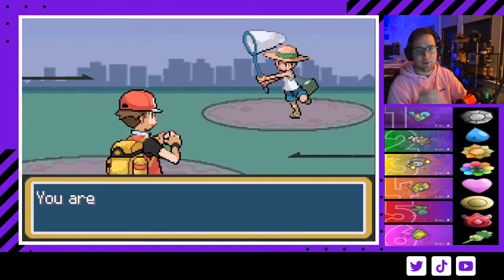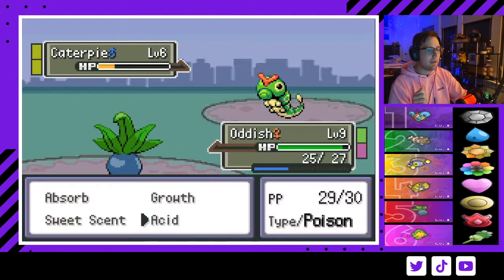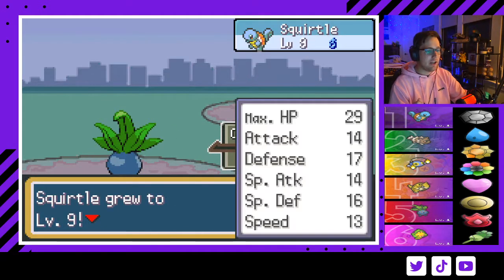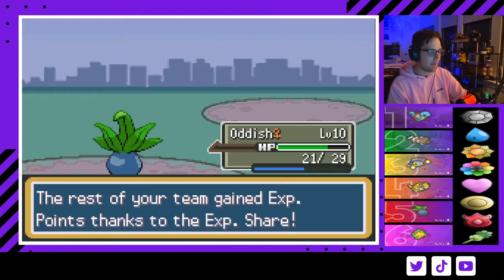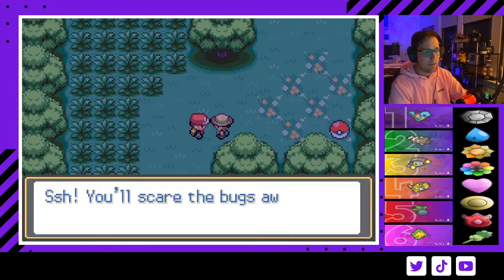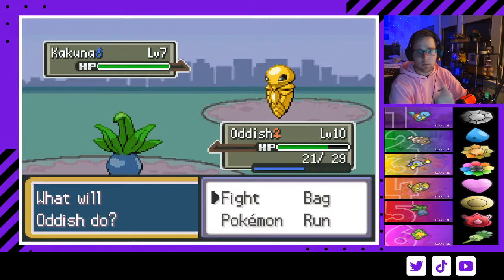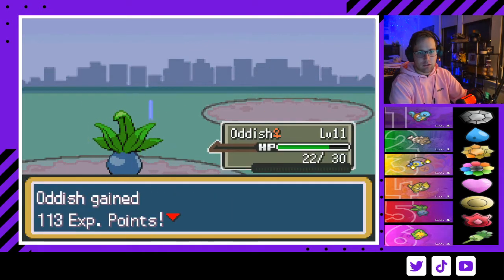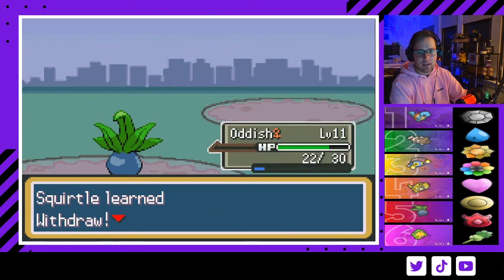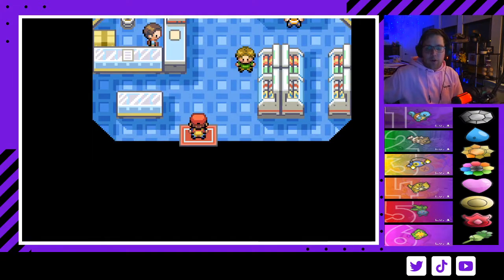I recommend fighting all the trainers through Viridian Forest — they're all pretty much pushovers, nothing to worry about. But getting that money is very nice for when you need to buy the egg coming up. If you have a Flying type you can just sweep all of them, but fight all of them just to get the XP and the money, both of which are helpful.